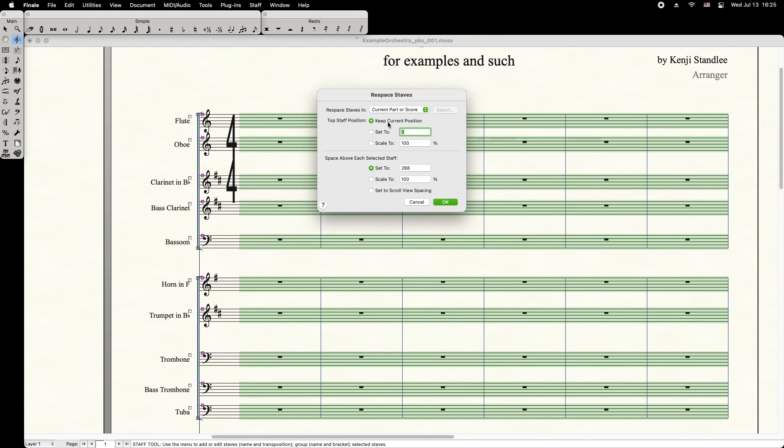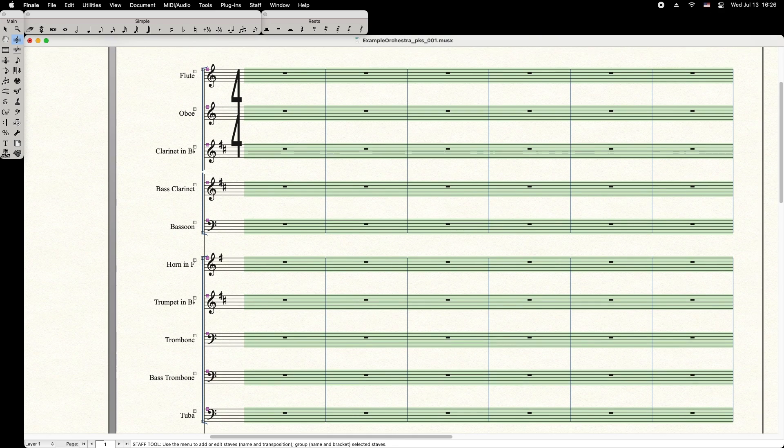We want to keep the top staff position in its current position, and the space above each selected staff will be set to the same distance. Press OK to apply. There you have it.